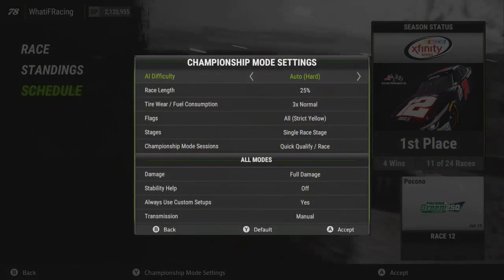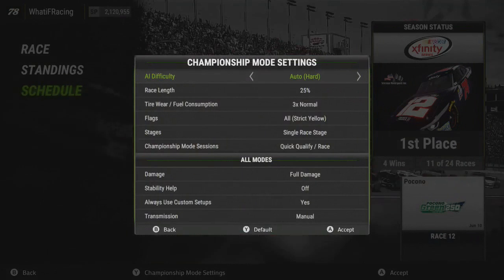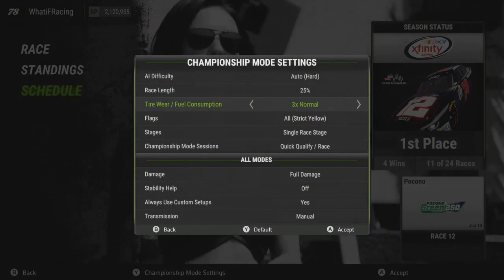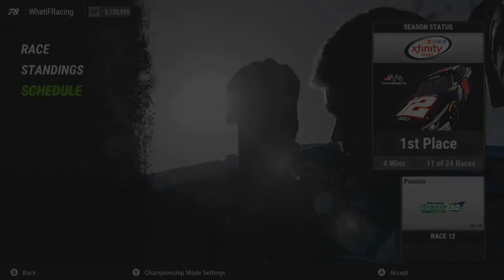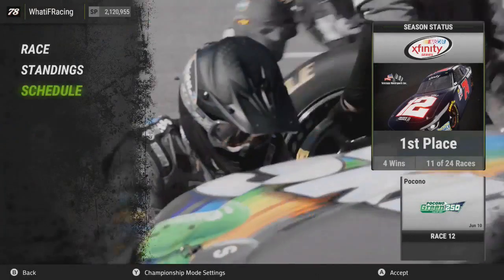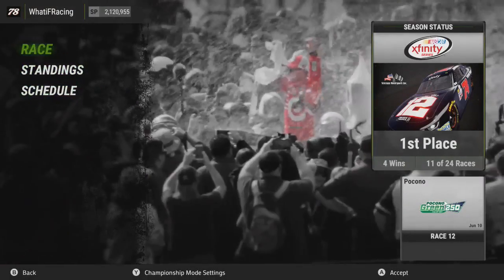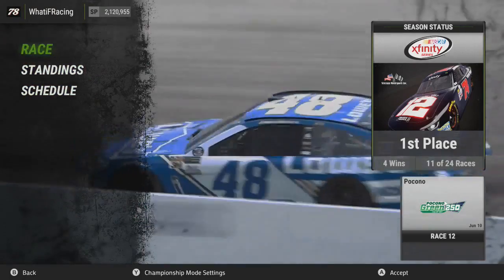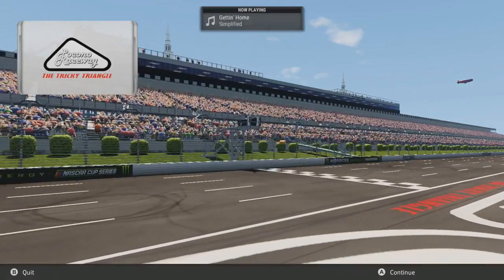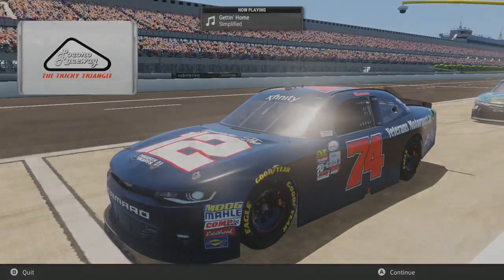So Pocono, here's the settings: 25% race length, auto hard difficulty, 3 times tire and fuel. Strict yellows, single race stages, same stuff as always. Without further ado, I'm going to get right into the qualifying part of this and show you the car setup we'll be using for that and for the race as well. Here we are at Pocono, and here's the setup we're going to be using for the race.